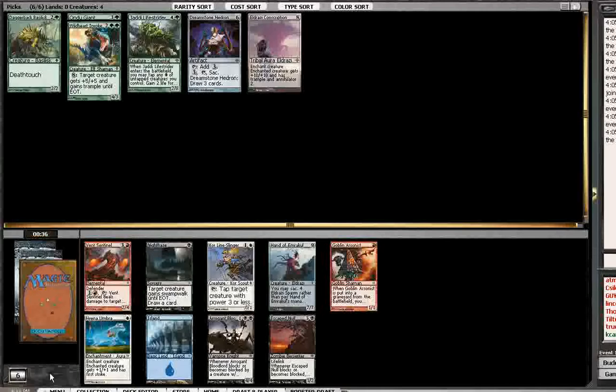Well, here we have Hyena Umbra and Coralhelm Slinger, which I would consider taking. I think it's funny that in this draft I'm already sort of white, even without having taken one single white card. But I've got my eye on you, white. I also have my eye on black. I think these are the two colors I have my eye on right now, because I've been seeing a lot of these cards coming through.